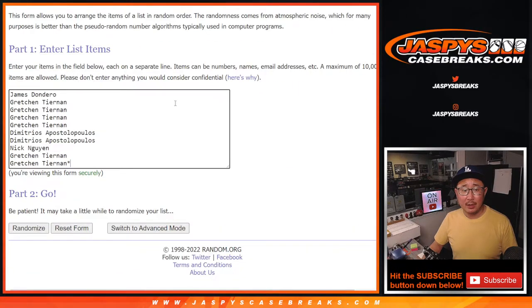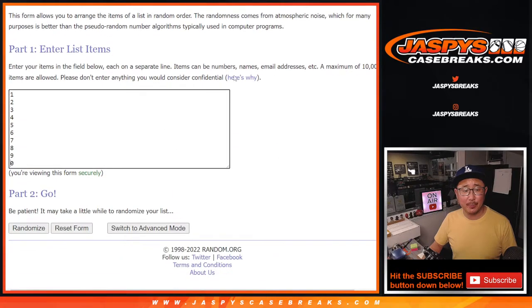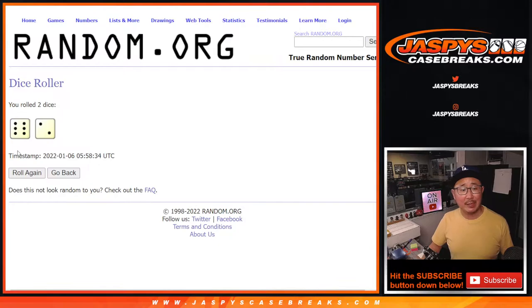If you're not familiar with it, big thanks to this group — this group's familiar with it. Thank you for getting in. There are the numbers right there, and let's roll it and randomize names and numbers.